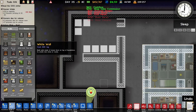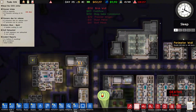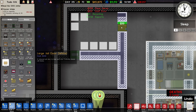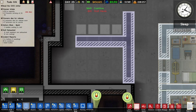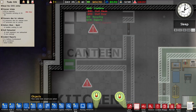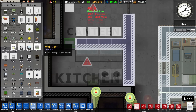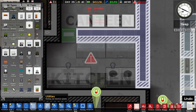Now we can start building the kitchen and canteen. Someone has died — overdosed — so we also have to build one more infirmary. Let's put the door there, a jail door here, make this the kitchen and this the canteen. We just need one cooker, two fridges, a bin, a sink, and then put down some sprinklers so this whole thing doesn't burn to the ground.